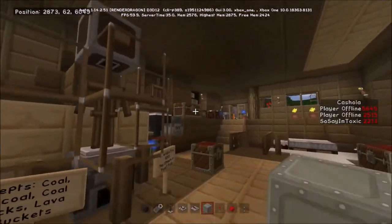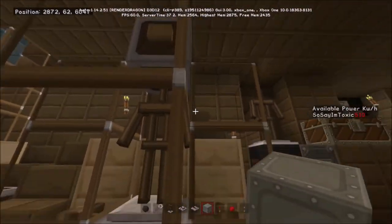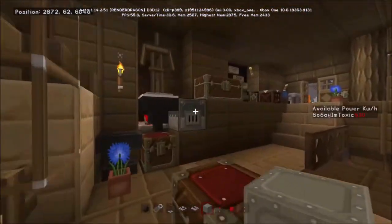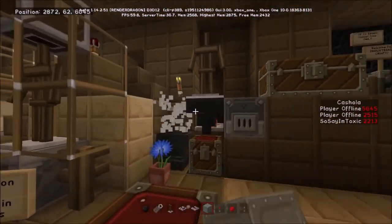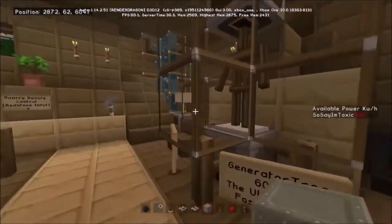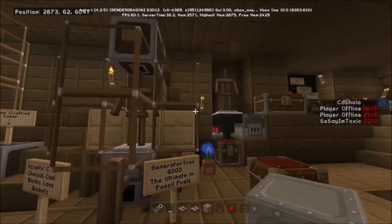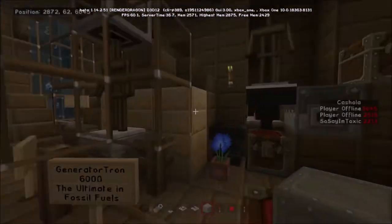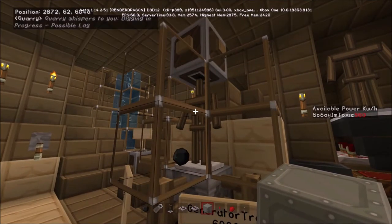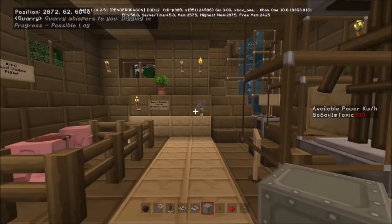If I go close to this generator, you'll see that our available power is 510kWh. The quarry will only function if there is enough power to run it — the quarry takes 50 units of power. If we wait till this hopper runs out, you'll see that when the quarry fires it deposits some power, and we stay at 510kWh because it fuelled the generator from that hopper.